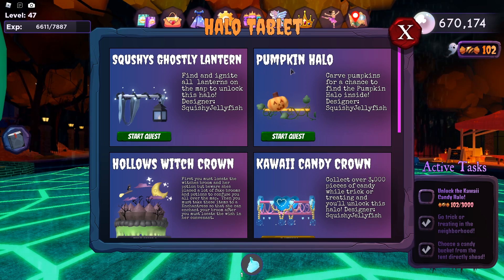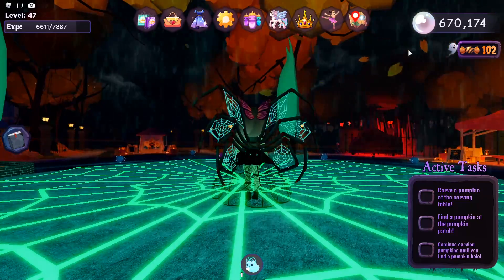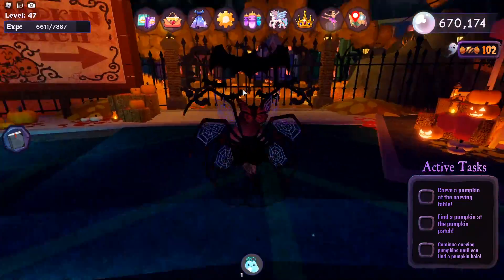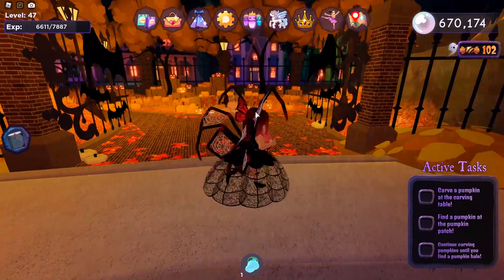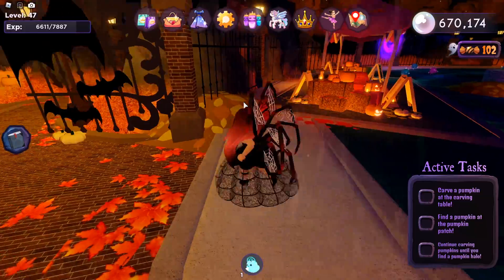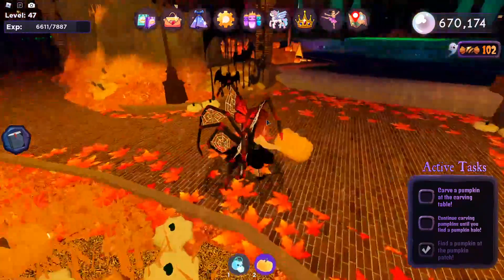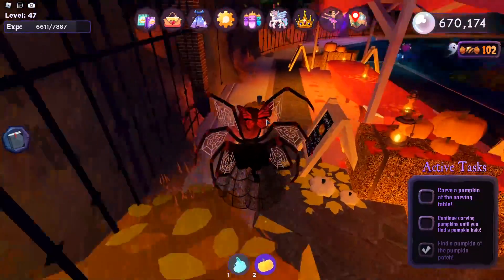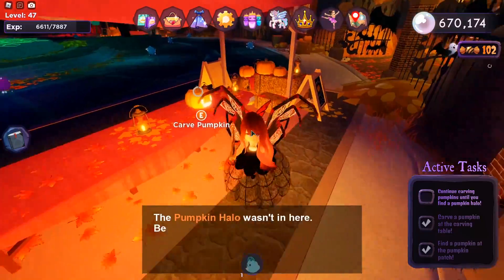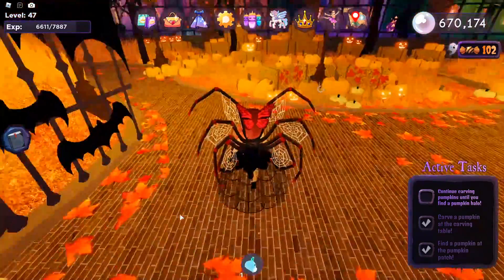The next one we're going to do is the Pumpkin Halo, and this one is a little tricky because it is all luck-based. What you have to do is go to the pumpkin patch — you may need to open the gate — grab a pumpkin, and carve it until you find the pumpkin halo hidden inside. This is all random, so you might get it the first try, or it might take your fifth pumpkin or 500th. Keep going until you find it.